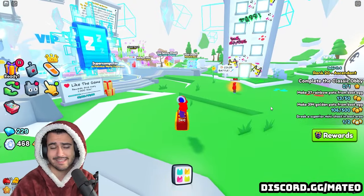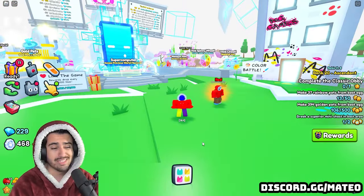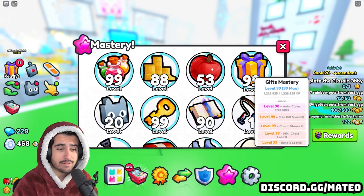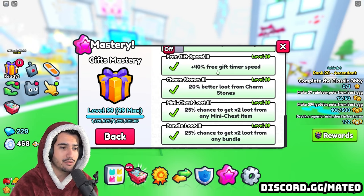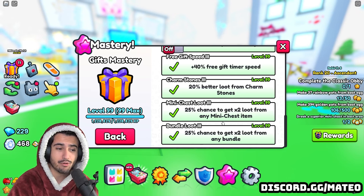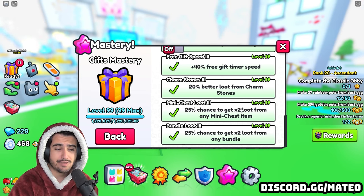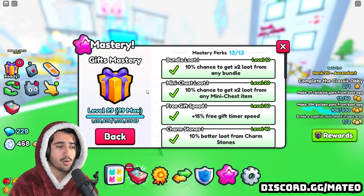You're probably wondering why I went to this account to open these. I could have opened them on my main, but the reason I'm opening them on this account is because I have my gifts mastery at level 99. If you go all the way down to level 99 you can see there is a 25% chance that you get 2 times the loot from any mini chest item. When some of these items are worth up to a million diamonds each, getting 2x would be a very big bonus and is probably one of the reasons why these are so profitable.